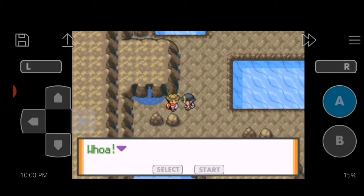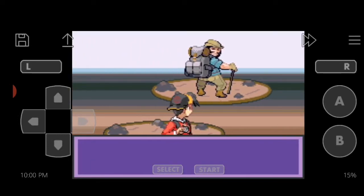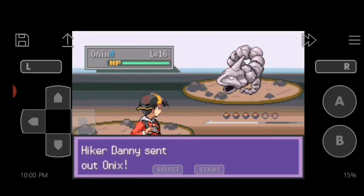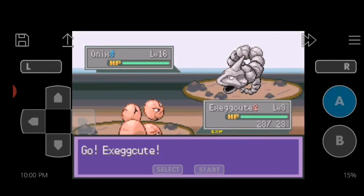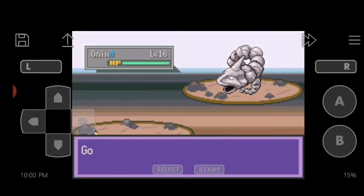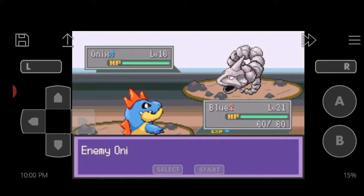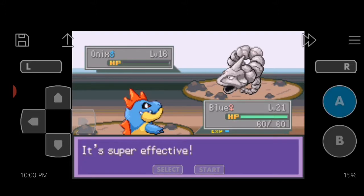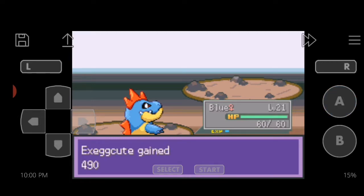We need to battle this trainer right here. Let's switch-train with Blue. "Whoa, what a surprise! I didn't expect anyone here." He's sending out an Onyx — let's switch to Blue for the water damage, strong against Onyx. Water Gun should knock it out hopefully. Yep, super effective — one shot, one kill! Nice, Exeggcute leveled up, good experience there.